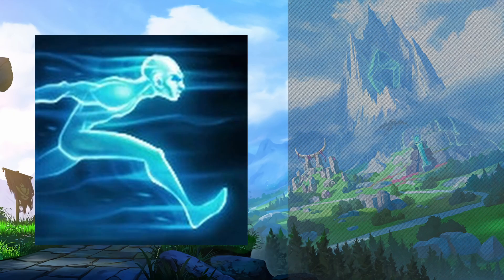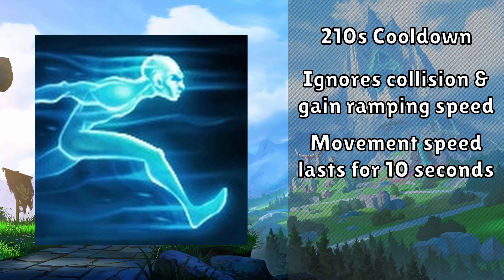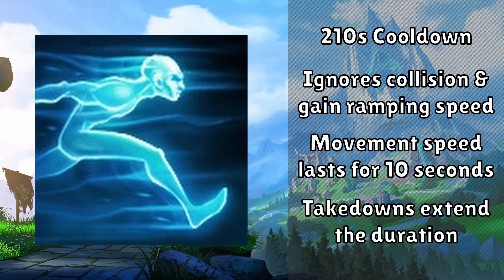The other mobility spell is Ghost. This spell has a 210 second cooldown and will cause your champion to ignore unit collision and gain ramping movement speed. The movement speed lasts for 10 seconds, and when you get a takedown, it extends the duration. This is a great option for any champion who struggles to get into fights or who wants to kite their opponents better.